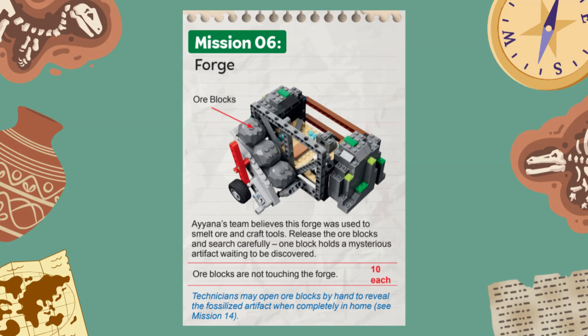This mission represents an old blacksmith shop complete with furnace and anvil for smelting ores and crafting tools. Three boulders called ore blocks must be released from the mission model by unlocking a mechanism on the bottom of the ramp. You score 10 points for each ore block that is not touching the mission model at the end of the match.